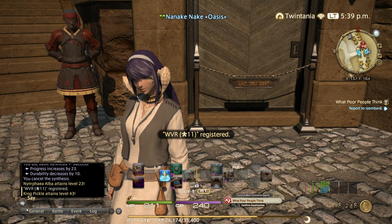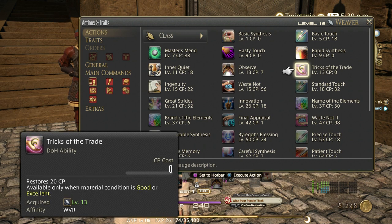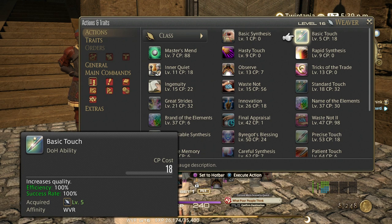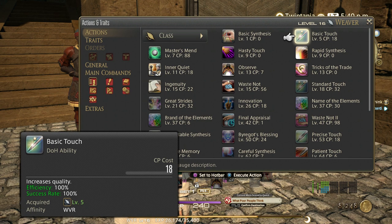Let's go through the new abilities. We just got Observe — Observe just skips a turn to observe whether you get a Good or Excellent condition. Good and Excellent conditions are valuable. If you get Good or Excellent, you can use Tricks of the Trade to get 20 CP back, or you can use Basic Touch — its efficiency increases from 100% to 150% under Good condition and up to 200% under Excellent. So Basic Touch basically doubles in effect under Good and quadruples under Excellent.